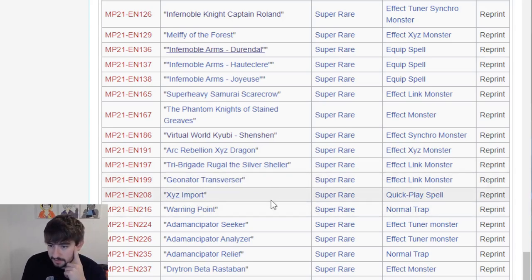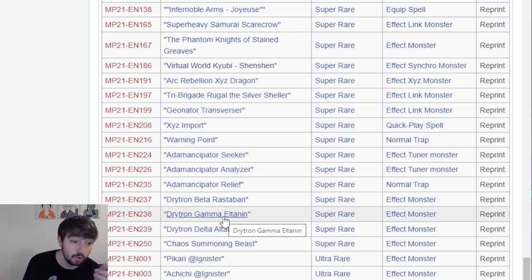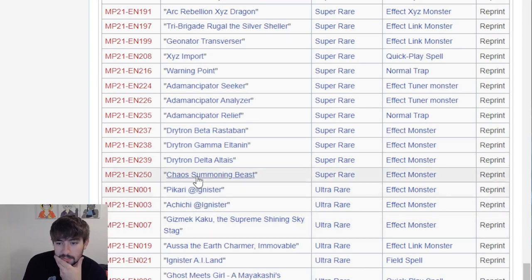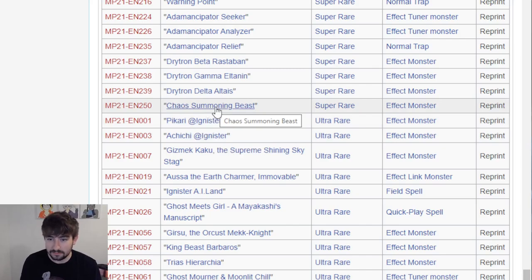Junior Transversor already has that printing. Exceed Import, Warning Point. Atemancipator Seeker and Analyzer ending up in here - that is actually really, really nice. I believe Seeker is Rare in its original printing. This could make them a little more affordable. Hopefully we see Researcher in the Ultra slot. Then we have Drytron Beta, Gamma, and Delta getting Super Rares, which is very nice. Chaos Summoning Beast is the last of the Supers.